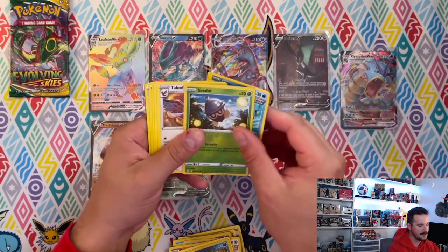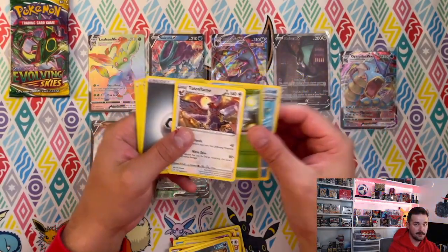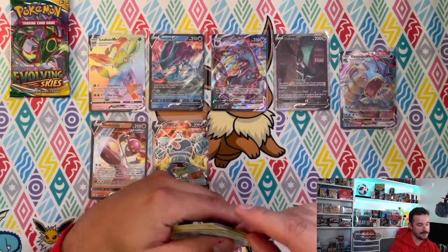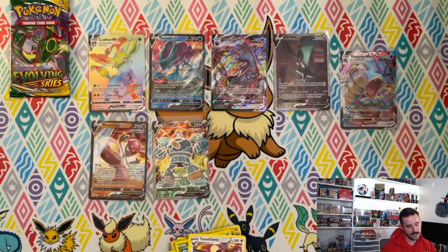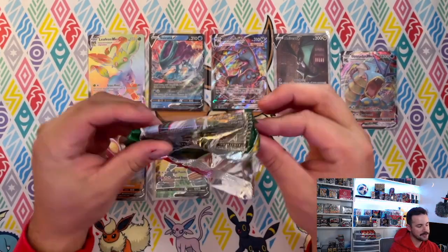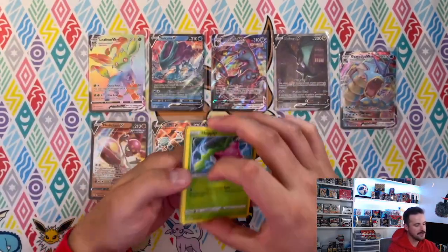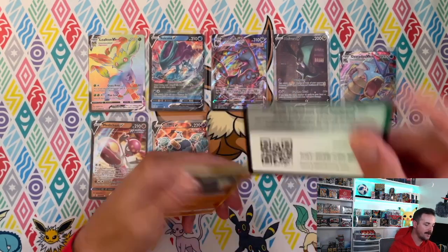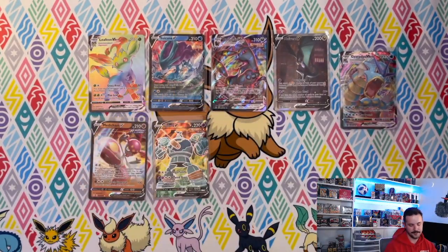I put the Talonflame on top so I can swipe over it — the Talonflame is on top because we give everybody the rares and shiny stuff on our breaks, and it helps me separate it all out. Last pack — are we gonna get last pack magic? Seismic Toad regular rare. Off by a V on my prediction.